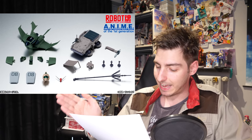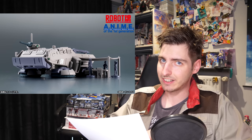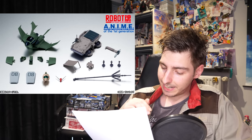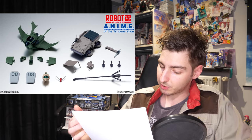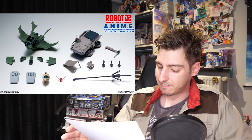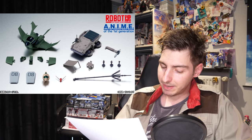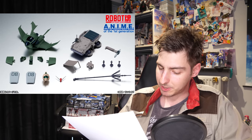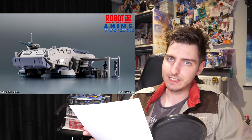Alongside that announcement we got a full look at everything in the 08th MS Team option set. We get a hover truck, a sensor arm for the truck, a sensor pole, a tent that attaches to the truck, a table, three 08th MS Team squad members, a V-fin slightly different from the regular Ground Type's, a GM head, two extra armor plates for the reinforced ground shield, and a Dop with landing gear, option parts, and two extra wing parts. More information including the release date will be announced soon.